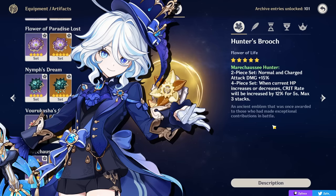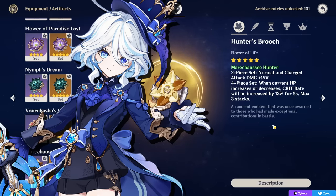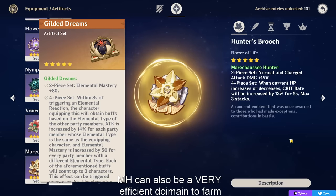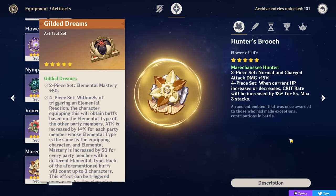To summarize artifacts: Crimson Witch of Flames is what most Diluc players will pick as their best set if you're proccing reactions. With Farina, Marichaussee is very similar in strength. In his optimal team with Shen Yun — if you're plunging and using your skill at the end of your rotation — Crimson Witch loses some value, and Marichaussee Hunter with Farina or Gilded Dreams become your stronger options.